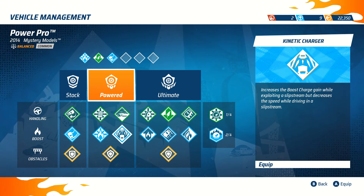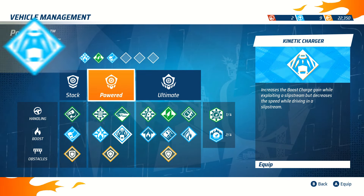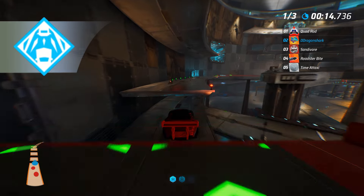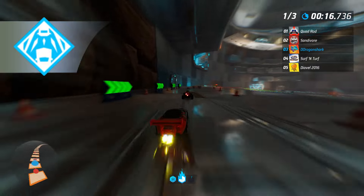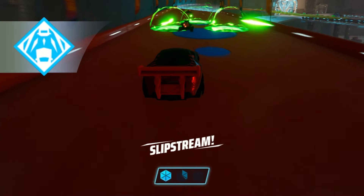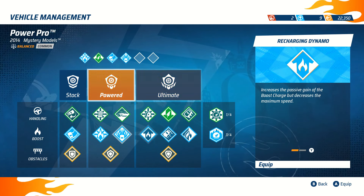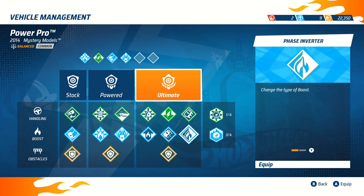Next we get the Kinect Charger, which gives you even more boost regain while drafting. However, you will lose a little of the increased speed you would otherwise have. It's deceptively a very good perk to keep up with the pack, especially online. Lastly, for the blue bonus perk, we get the Phase Inverter.